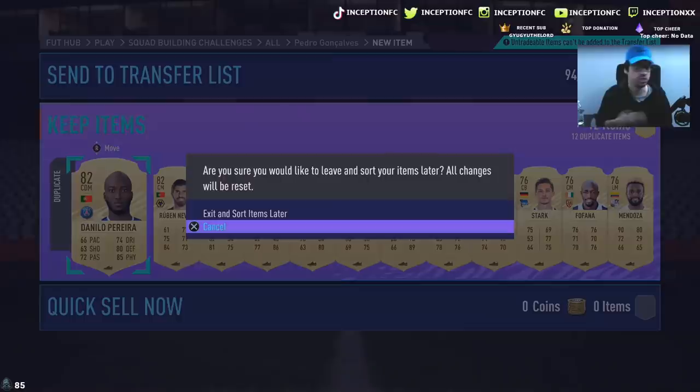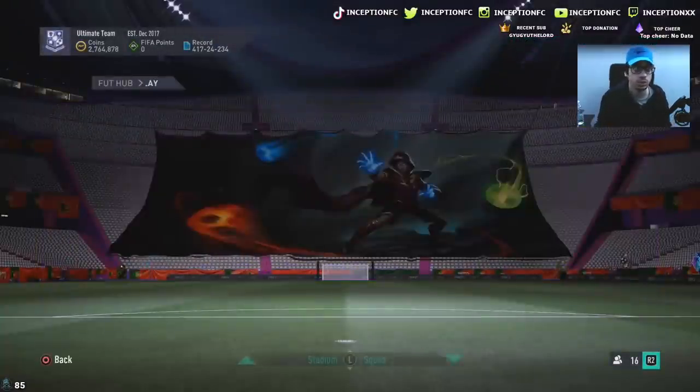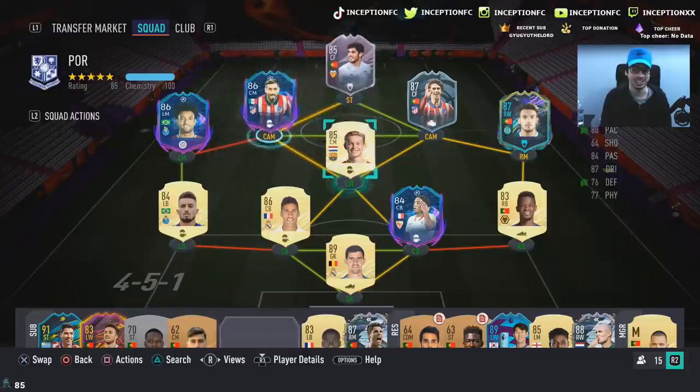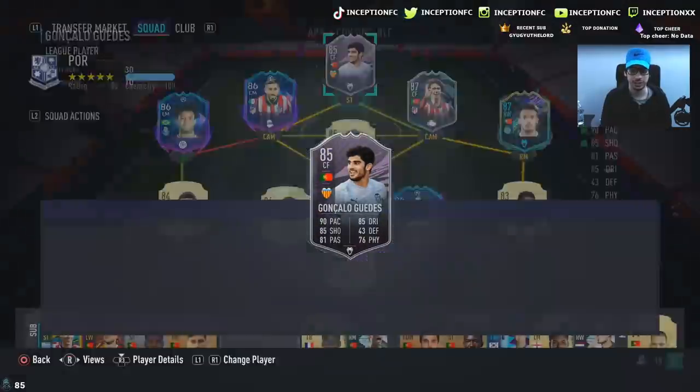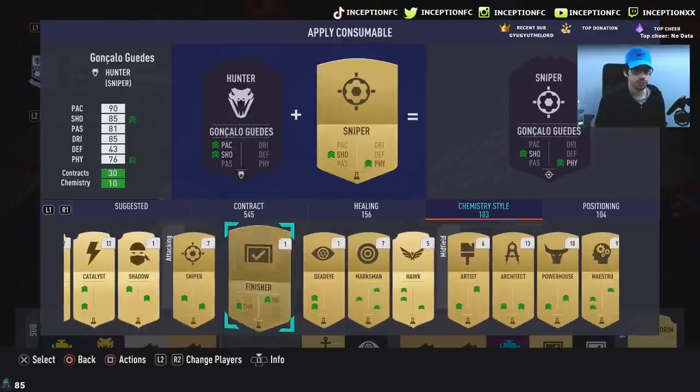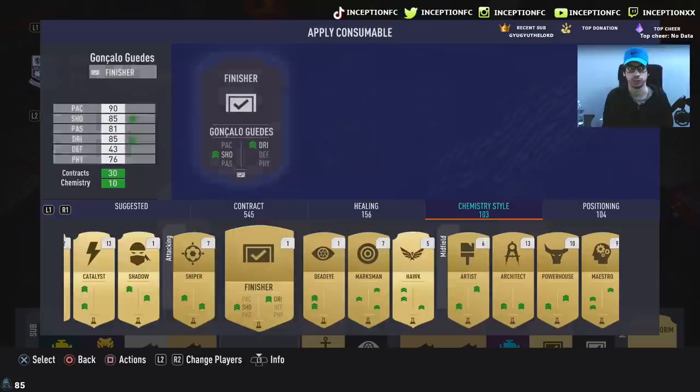Let's get into the team and I'll show you guys what I'm working with. Look at my team, it's coming along so nicely. I'm going to give him a finisher because this guy is like a Gonzalo Gage usable version of himself. You guys know the vibes.